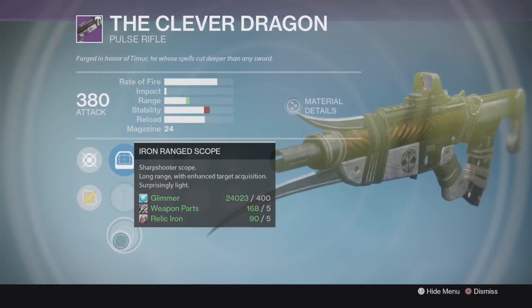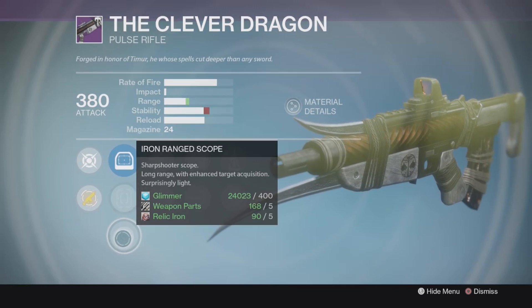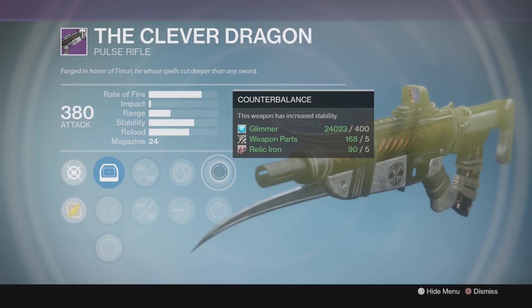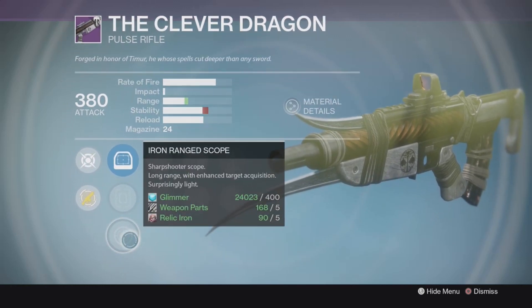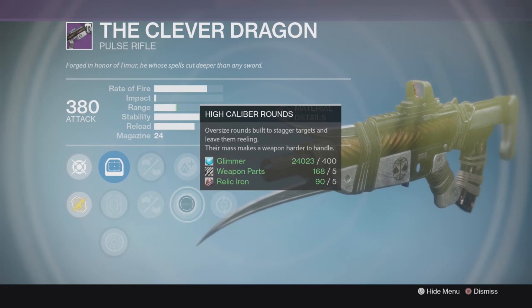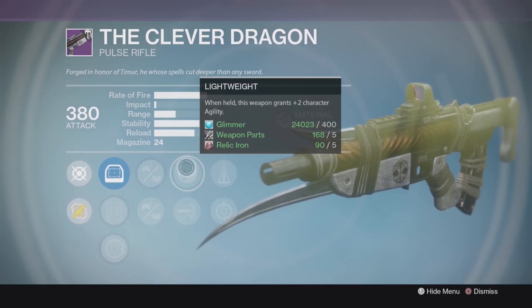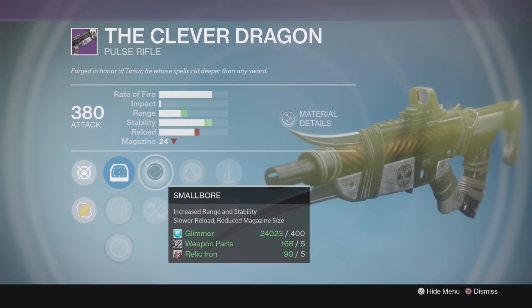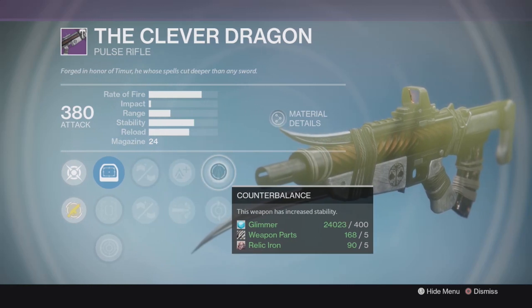You've got iron warrior sights and the iron range scope, so if you're okay with higher stability but want a little more range, go with the range scope — little extra target acquisition as well. Counterbalance is going to control it pretty well, you've got a boost to stability, a boost to range, and high caliber rounds for some range. Could be a little better — I think with something like injection mold instead of small bore you wouldn't give up as much — but in the grand scheme you've got a pretty good option here.